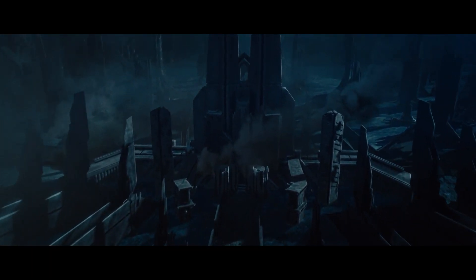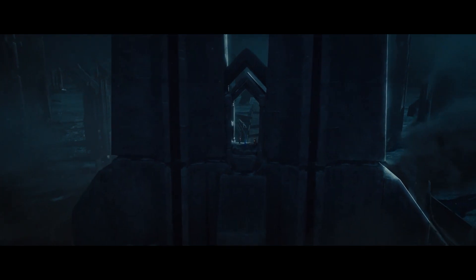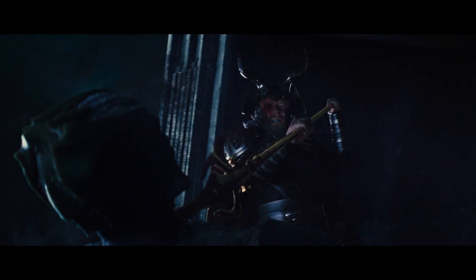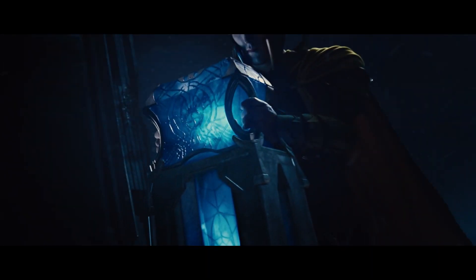On the flyover of Jotunheim, the home of the Frost Giants, there could be some bodies down there but I can't see them — I'm just going to assume they're doing some nice dancing with each other. In the end, the Frost Giants were pushed back to their homeworld and had the source of their icy power, the Casket of Ancient Winters, taken away from them to keep them docile.